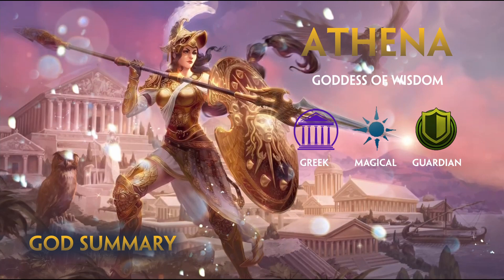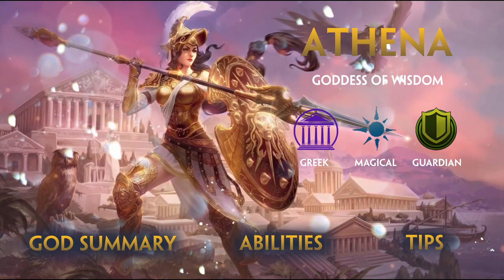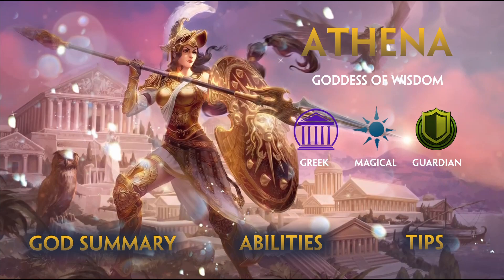Today's guide: Athena, the Greek Goddess of Wisdom. I'll be going over her combos, her mechanics, and the global pressure she provides. I'll also cover her abilities and provide tips you'll be able to apply in your next match. Item builds and conquest-specific strategies will be avoided as these tend to change quite frequently. Feel free to skip to any part of this video that fits your needs.